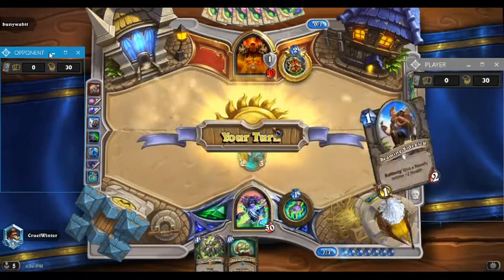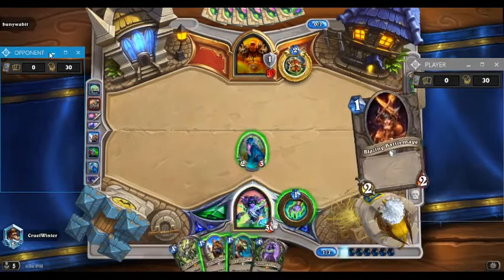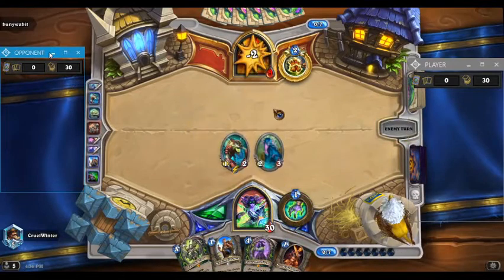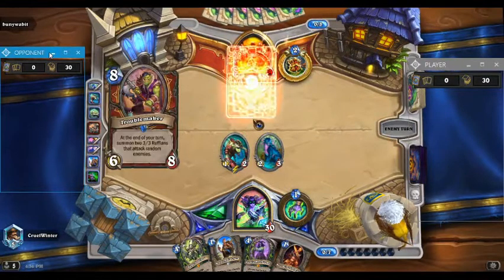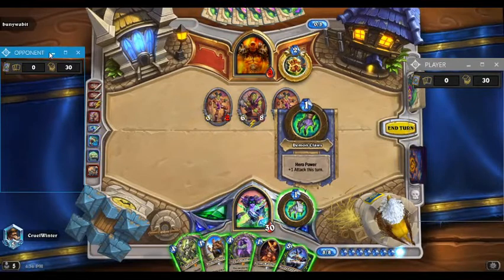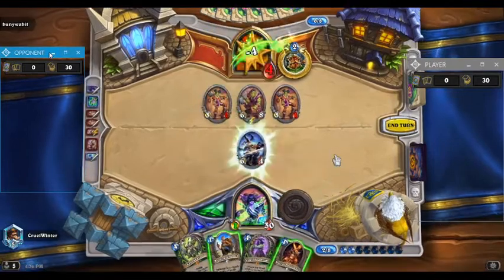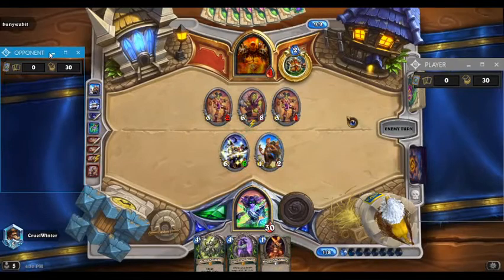It's okay though, we keep a 2-3. This turn I can Skull. Looking back, I should have just played the 1-2 — there was no reason not to. That was a weird play. So you guys know I am only human, I do make mistakes. He plays the Troublemaker — it summons two 3-3s that attack random enemies at the end of the turn. What we're doing now is kind of stalling. We know he can't kill us from 30. So we're just stalling after that odd non-Outcast Skull play. That was a bizarre play.